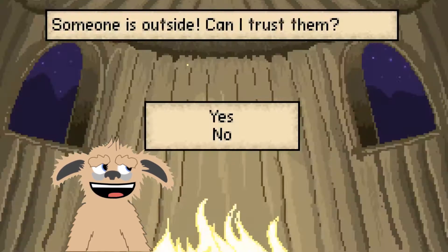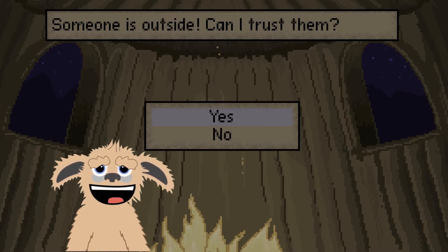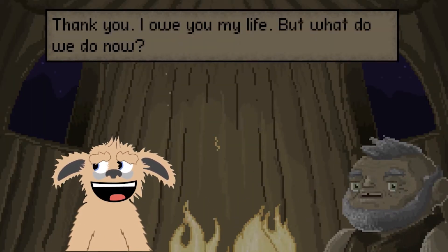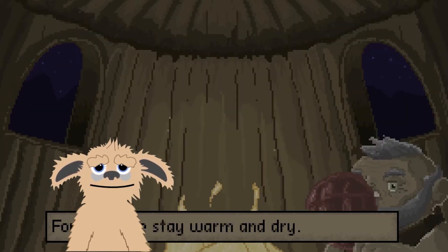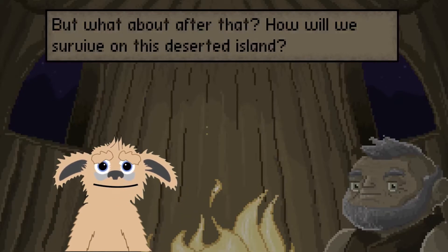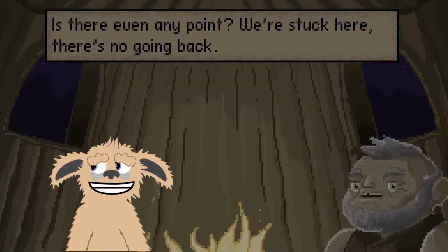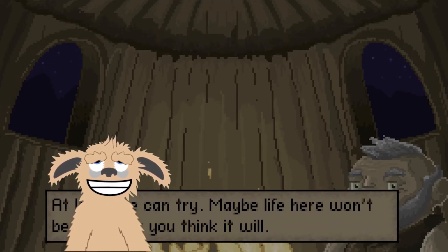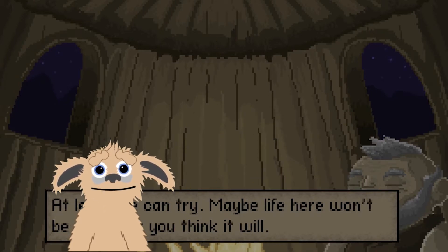Someone's outside — can I trust them? Guys, you definitely want to say yes to this. Yes! Thank you, I owe you my life. But what do we do now? For now we stay warm and dry. But what about after that — how will we survive on this deserted island? We're stuck here, there's no going back. At least we can try — maybe life here won't be as bad as you think.